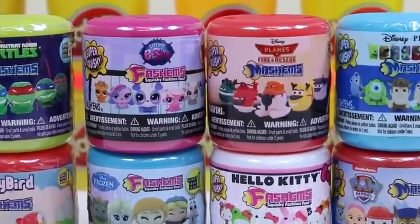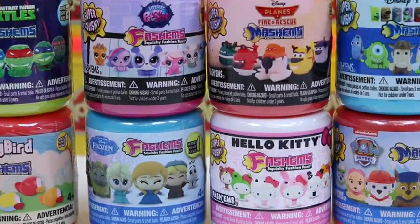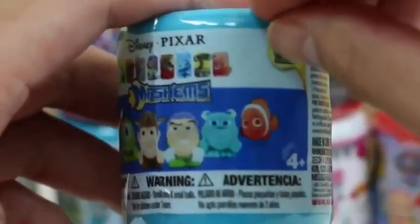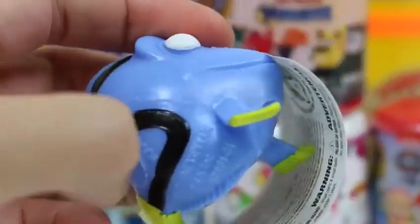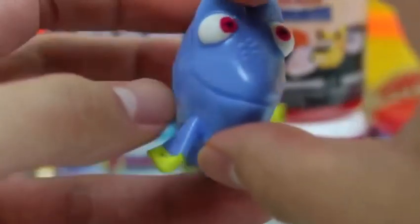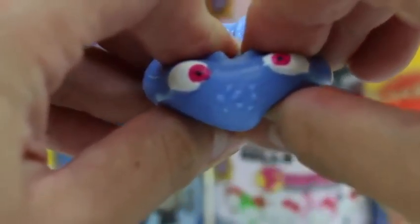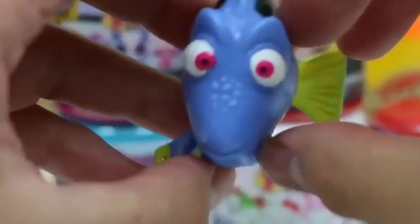Hey everyone, AwesomeDisneyToys here! Today we're bringing you 8 different types of Fashems and Mashems. We got some new ones you haven't seen yet, so I can't wait to show you — like this Disney Pixar Mashems one! Let's see which movie character we find. Oh, these are a little sticky! It's Dory from Finding Nemo! When life brings you down, what do you guys do? Just keep swimming! Dory was one of my favorite characters in Finding Nemo!